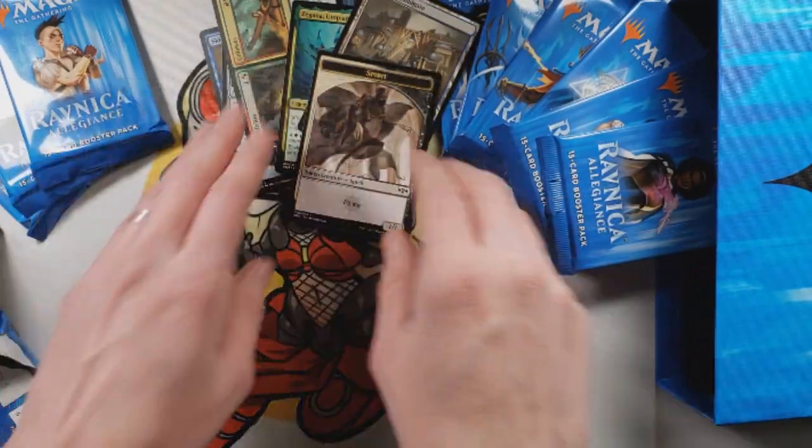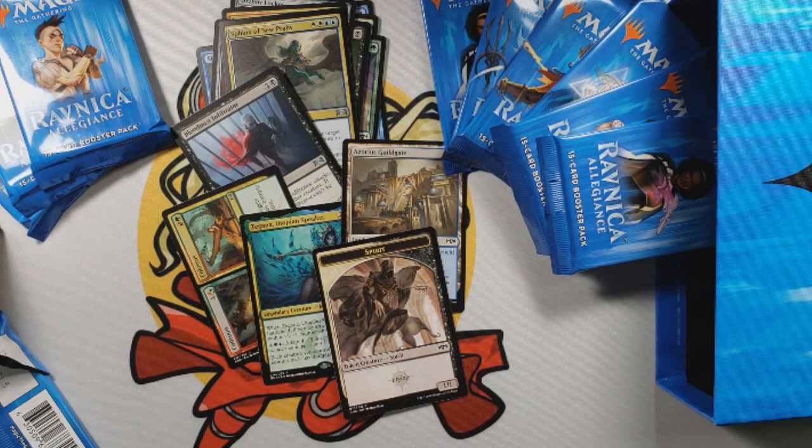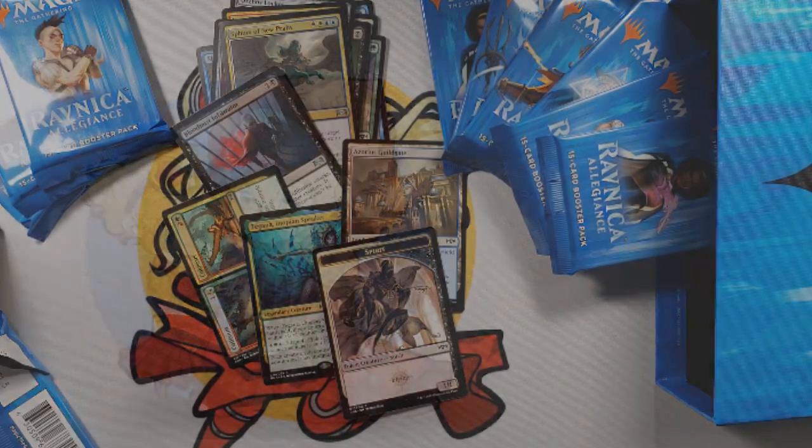And I got an Azorius Skill Gate and a spirit token. I hope that's a good sign of things to come and that the rest of these packs are amazing. Let me know if you want to see more pack openings on this channel in the comments below. Like this video and subscribe for more.